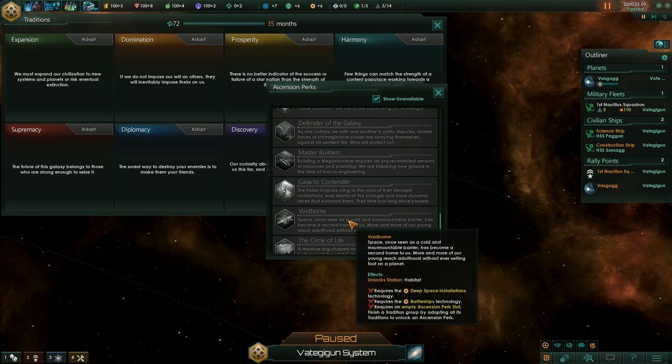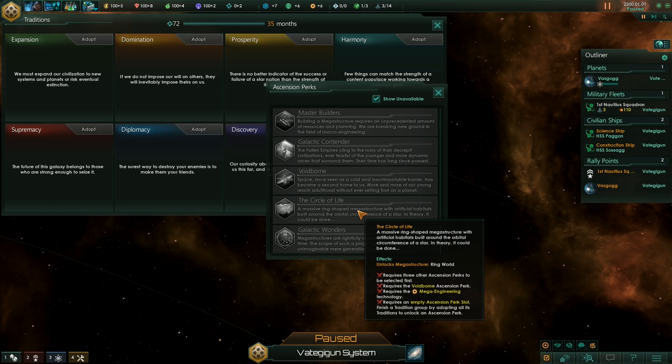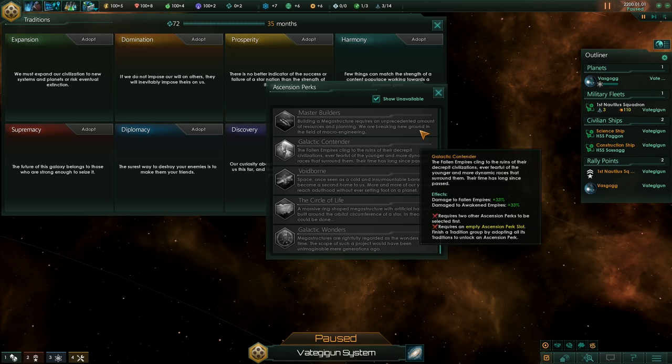This ascension perk unlocks the habitat station, that's one of the things supposed to help you with going tall, so we might go for that once we're done with Supremacy. And here's a megastructure - Ringworld - and more megastructures including the Dyson Sphere. Looking forward to seeing all of that. But for now, let's go back to our business. I think we can unpause and just need to start surveying.